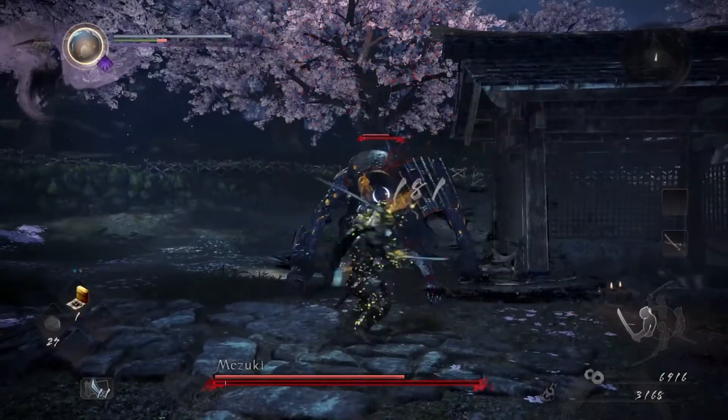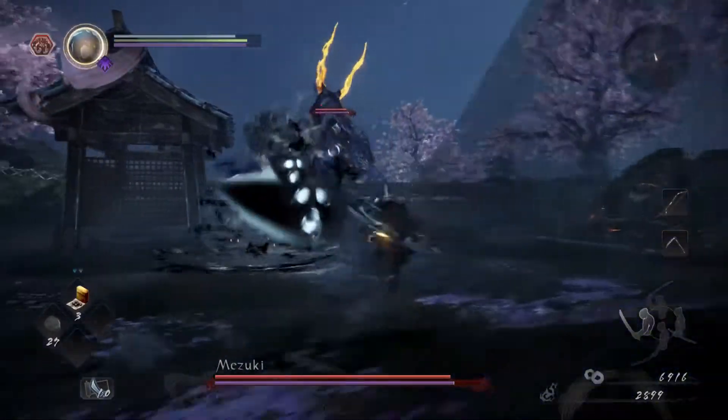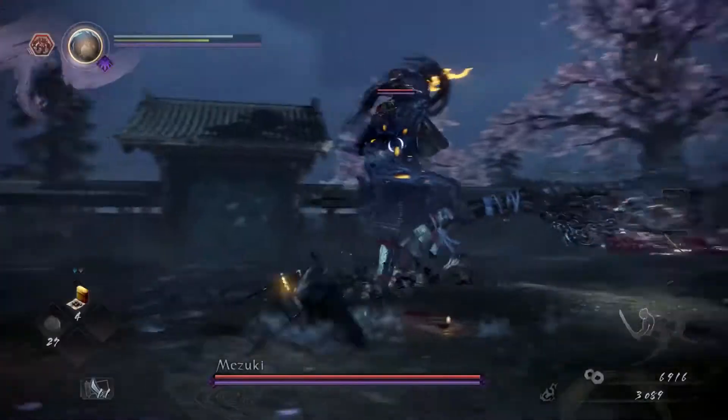The next attack we're going to cover is his step back attack. He'll only do this when you're behind him trying to get a few hits in, so just be aware that you're still in danger whenever you dodge one of his swings and think you have the opportunity to get in a few swipes.